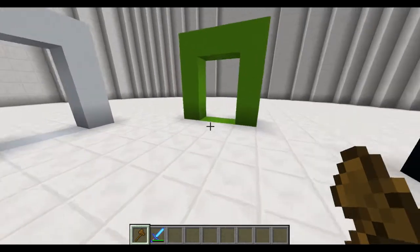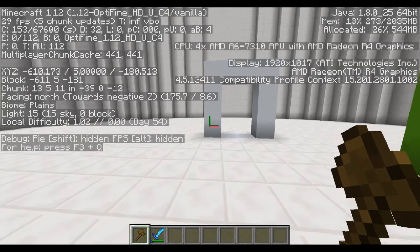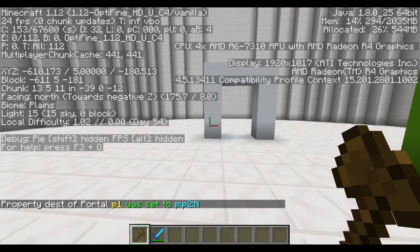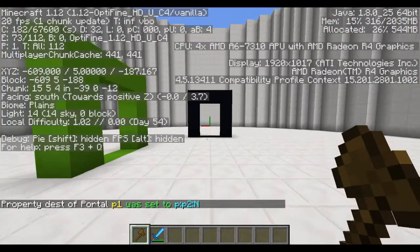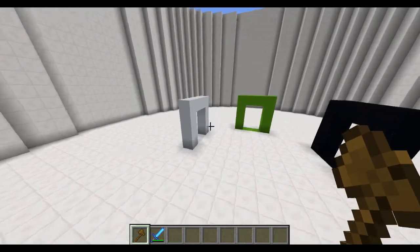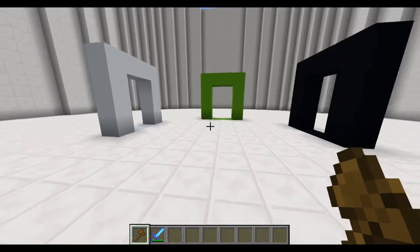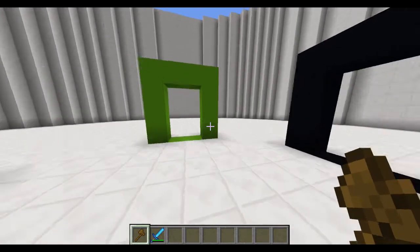Let's change that — I want it so that if I walk through this portal I will be facing back toward the white portal again. So we take the portal command again, double colon, portal2 — and if we look that way it will be north. So double colon north, boom! If I go to this portal I'll be facing that portal; if we go to that portal we'll be facing this portal. You can change it any way you want. I hope it's clear enough — if not, let me know in the comments.